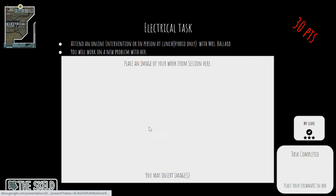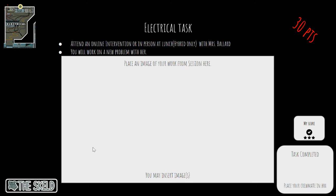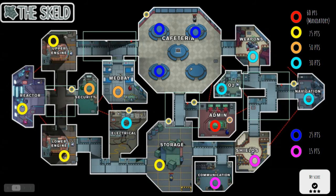In the electrical area, you can come by and do an online intervention or at lunchtime and help me work a problem, and you will get credit for that — you're going to insert your work there. In the weapons area, you can go to a paper tutoring session, and then just make sure you screenshot the conversation and the written work from the session.